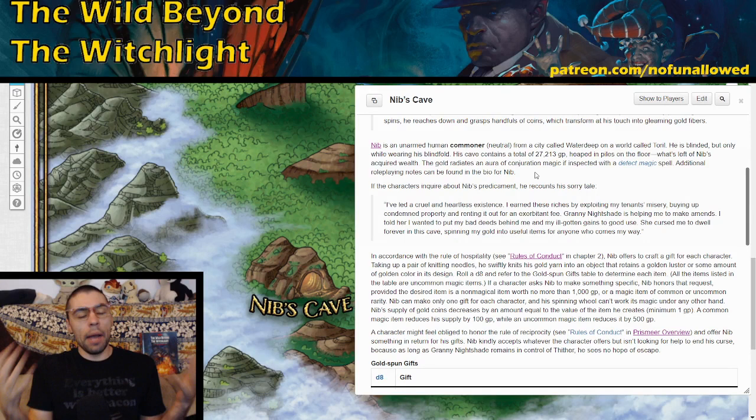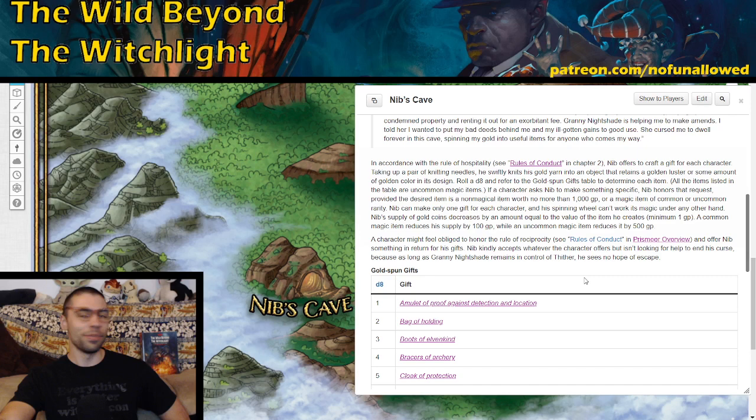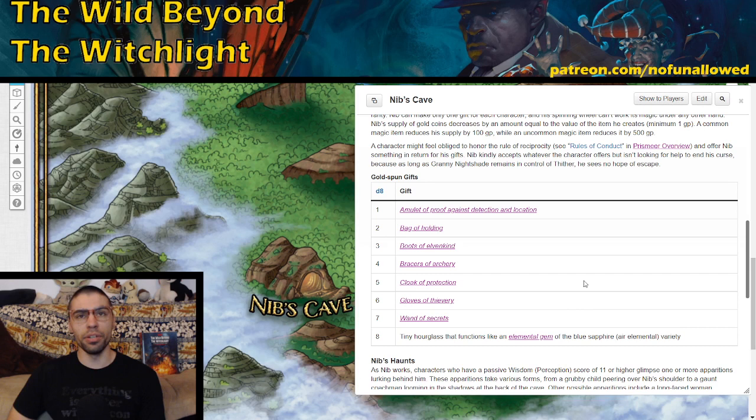When your players arrive here, either they've already been told that Nib is willing to give out some goodies, or their guide — presumably Clapperclaw — will say 'I know someone that can help you,' and your players can show up and ask for something cool. Nib is going to spin an item for the characters and give them a cool item, and hopefully your players reciprocate the kindness and give Nib something in return, because Nib is probably feeling a little lonely in this cave since he's always haunted by a ghost. With the eight gifts, we have some pretty strong items — detect and locate magic, bag of holding, boots of speed, and so on.